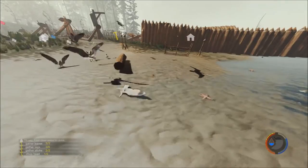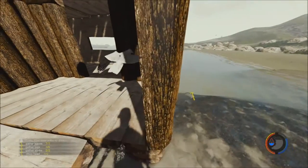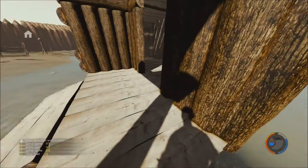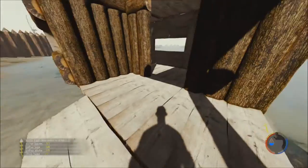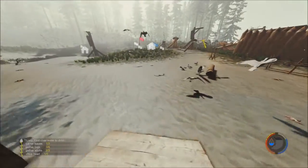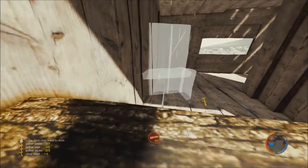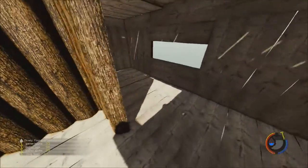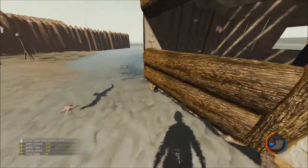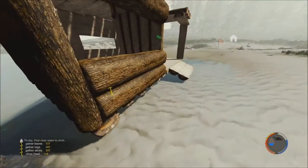Why are the birds on my log? That's weird. What do I do, guys? It moved - look! Oh, you can't build stuff on there - weak. It just builds it on the ground instead. If I just keep pushing it like so...